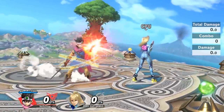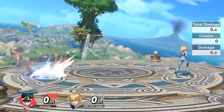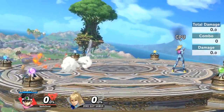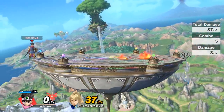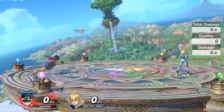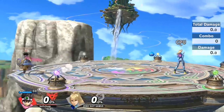So if you get a fully charged neutral B and your opponent misses the tech right next to you, you can down air into neutral B and it will do a tremendous amount of damage. Using down air to lock your opponent only really works at lower percents — at higher percents they're going to bounce off of it. Now let's take a look at the specials. Neutral B honestly is one of your main options in neutral — you're going to be using this move a lot because it's absolutely ridiculous.